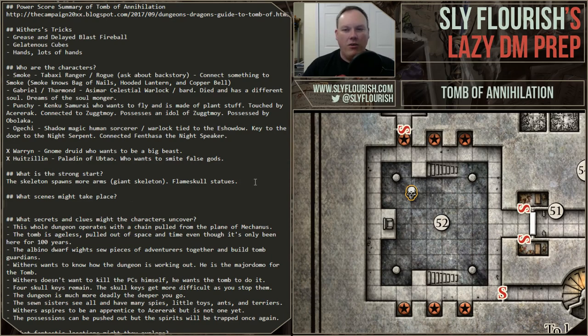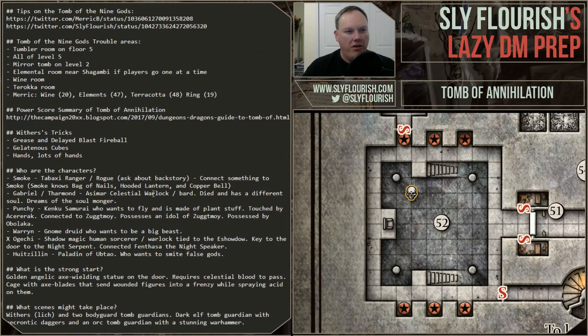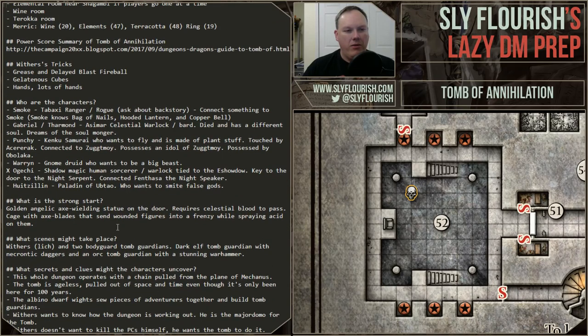The problem is this dungeon is very non-linear — they can go all over. I don't know that I'm going to spend a lot of time trying to figure out which rooms they went to. If we look at last week's notes, all I had was the dark elf tomb guardian with the necrotic dagger attacks. I really need my tomb guardian generator. If I remember between that and setting up and getting out of here, it'd be nice to have my tomb guardian generator — maybe I could put it online somewhere so I could use it at least, even if I'm not publishing it yet.